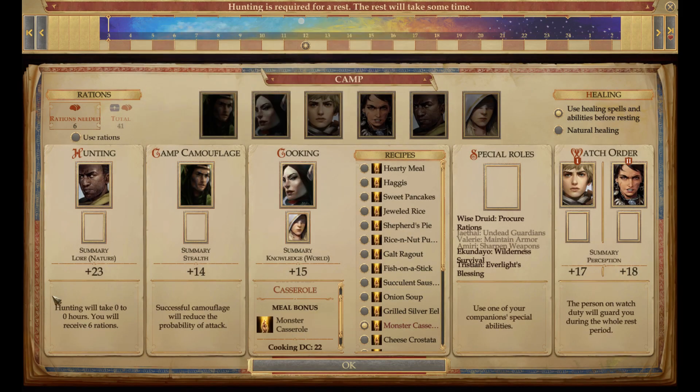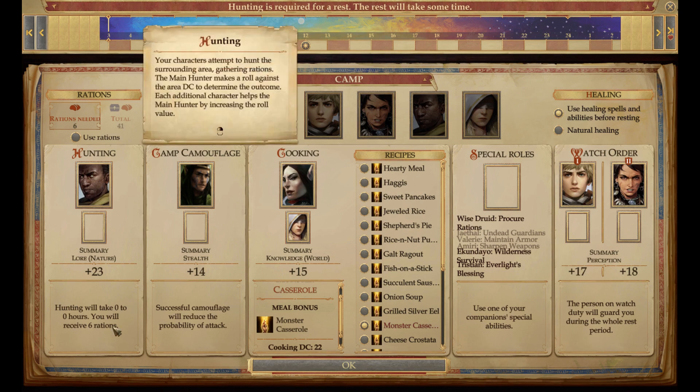Each person has a skill, and this skill is tied into certain things. For instance, Ekundaya has Law of Nature. Because his Law of Nature is high, he's going to be the first one occupying the hunting slot to give us the best time to get food — meaning we'll have a better amount of time to get food if we use that rest slot.